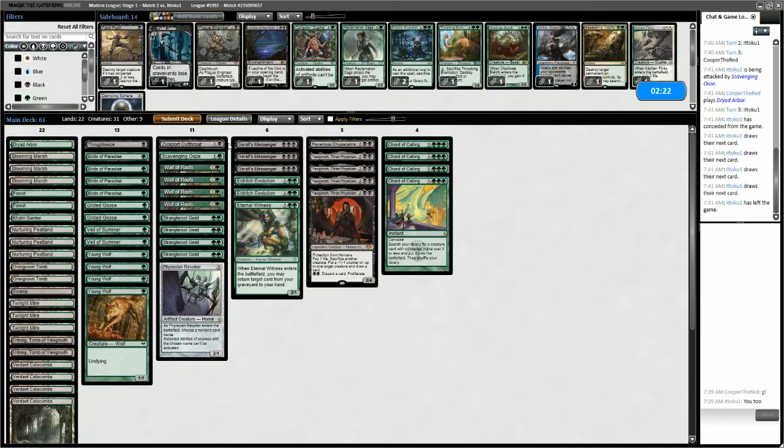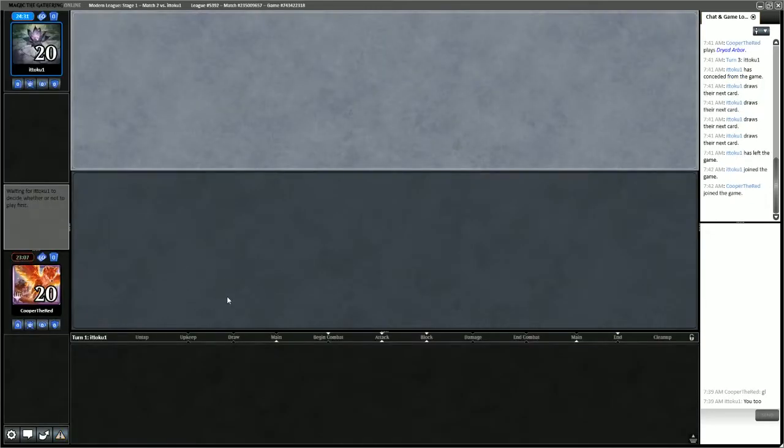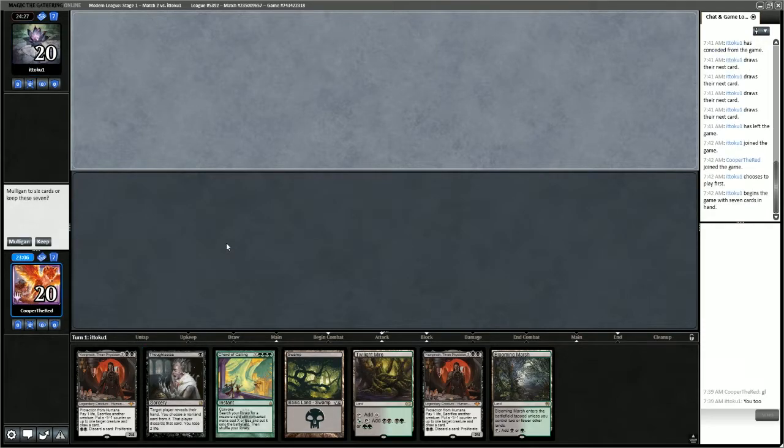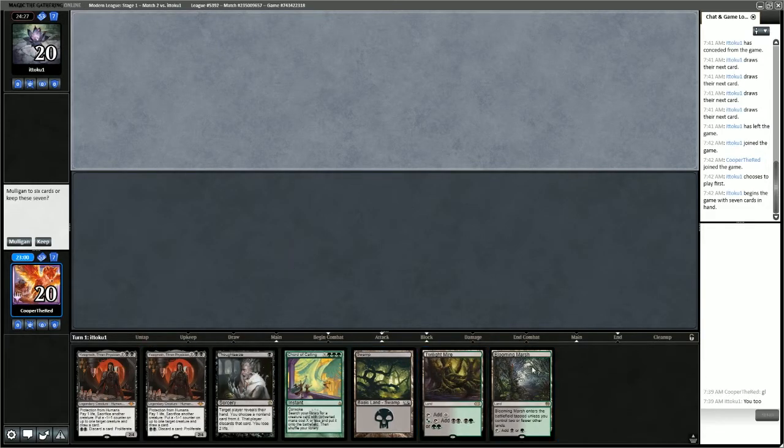I'm going to put in Thoughtseize and take out Phyrexian Revoker. Bringing in Thoughtseize because I don't know what the opponent is playing — Thoughtseize will give us that information. This hand is not great; we don't have any early plays besides Thoughtseize. The Chord of Calling will rot our hand for ages and the Yawgmoths aren't going to come out until turn 4 anyway. Despite having lands and spells, this is a mulligan.